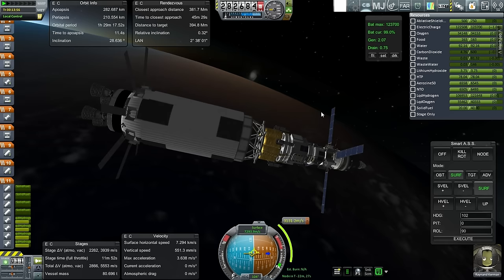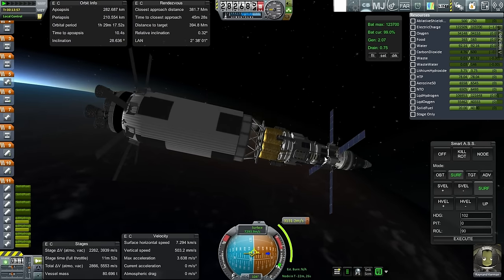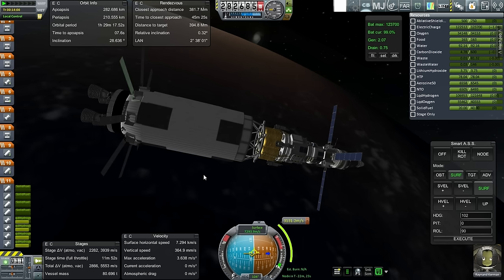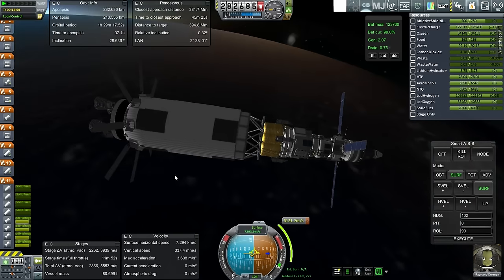That is the plan but we've got to take care of translunar injection first to get into orbit. It looks like we'll have enough delta-v to make some kind of orbit around the moon before separating off this stage, which will be handy. Raynan will have to transfer to the lander can before separation of this bottom stage.